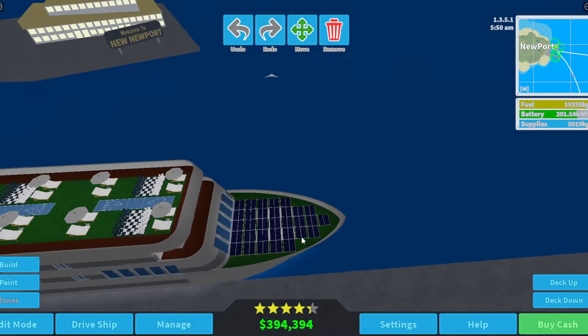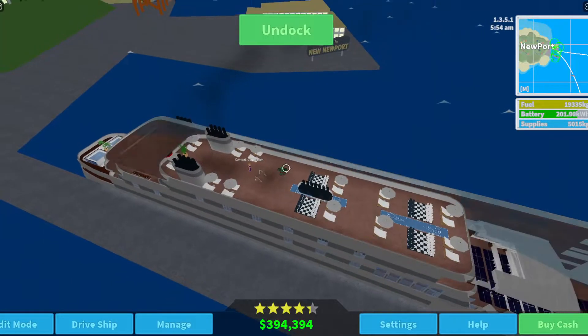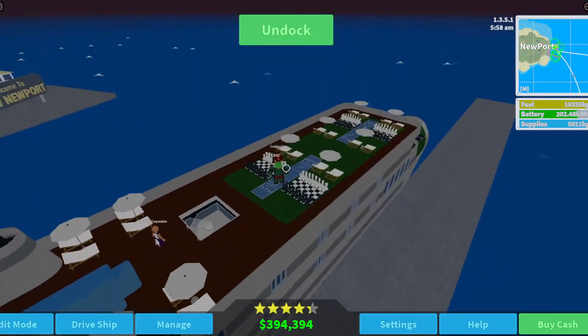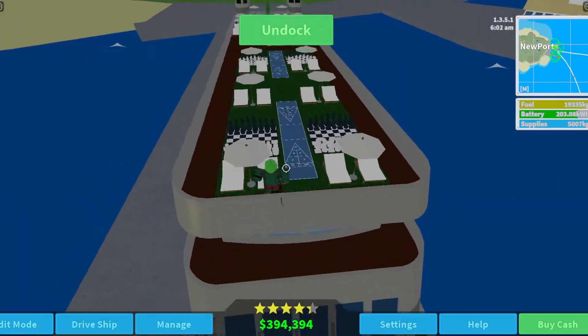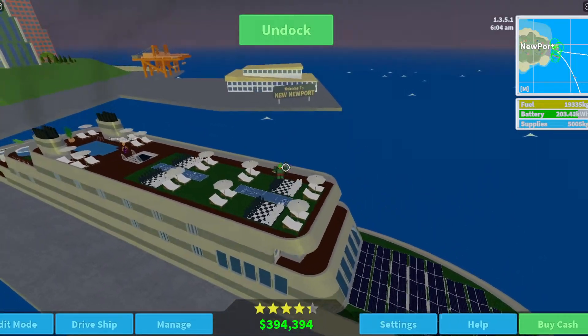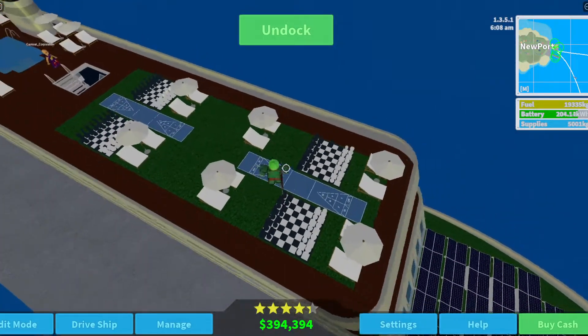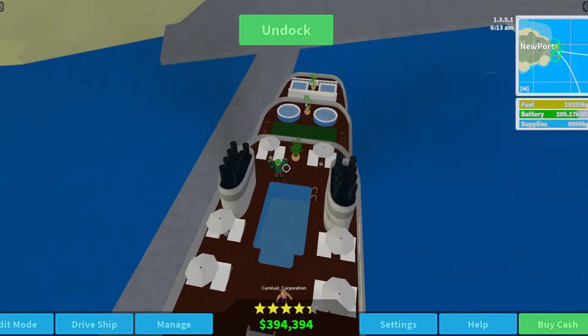First, though, I do want to give a quick tour of my current ship. So we're going to start at the top, of course, and this is a Raven class, so it's really cheap, honestly. This is the top deck — it's not much, I mean there's a pool, but that's really it.